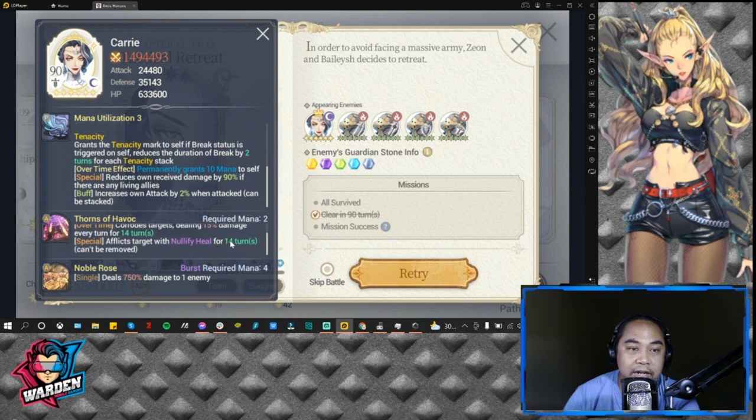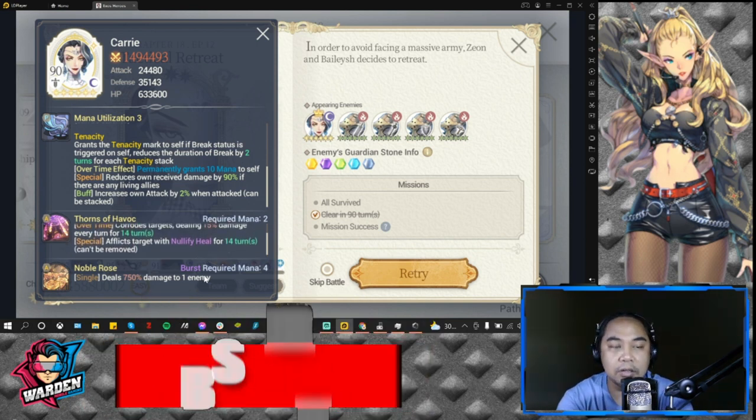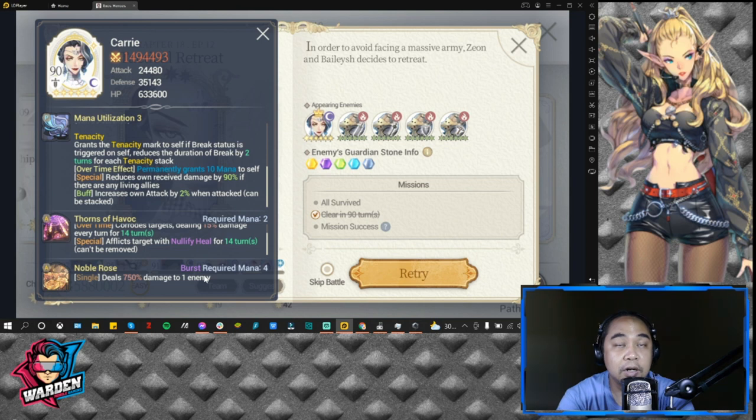Also take note that for S1 she has Nullify Heal, which can be a headache. Her S2, Noble Rose, deals 750 damage to one enemy and requires four mana — also a headache to deal with, so squishy units beware. To three-star this, most of your units should be at niche potential; signature level four should be good. Let's move on to team composition.